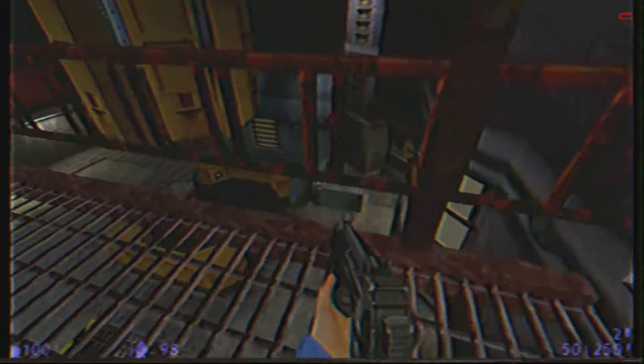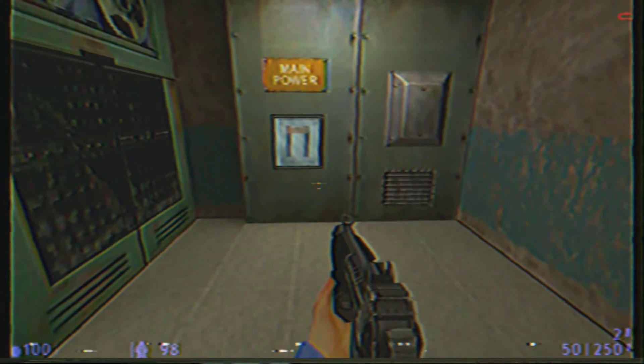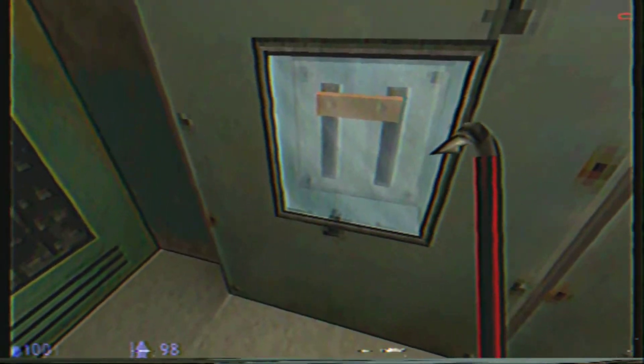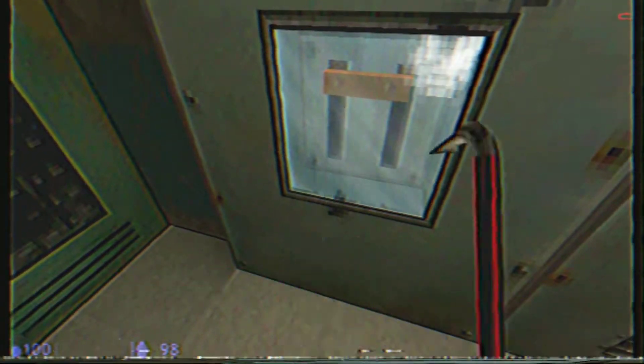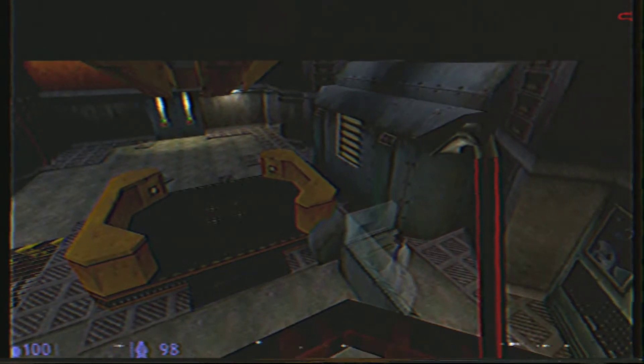I'll stay down here to monitor the system levels and direct the procedure. I need you to climb up to the control room and activate the main power. Once the process has started, you'll also need to release the damping locks each time the system has charged in order to open the displacement field. Stay here, Mr. Calhoun. The process is simple, and I'll let you know when you need to do something.